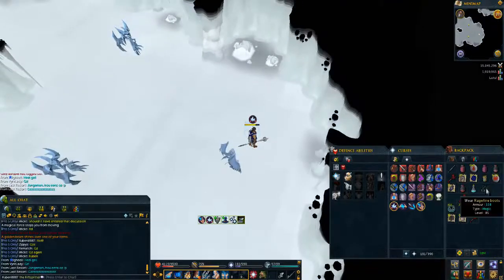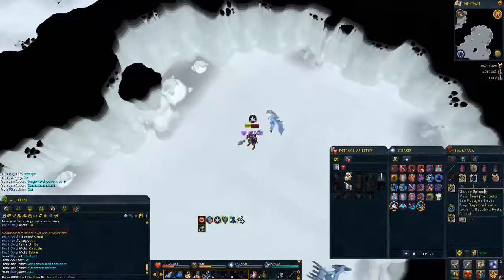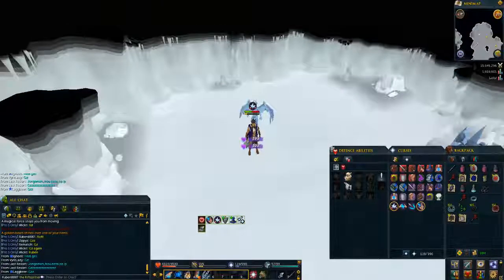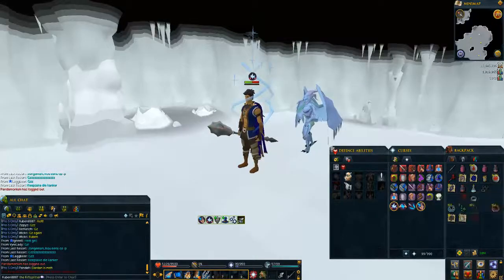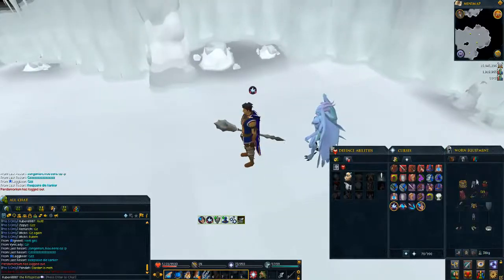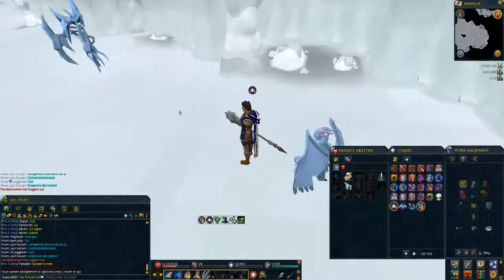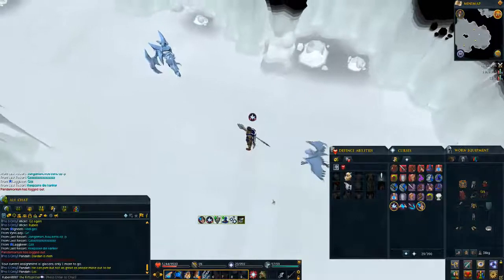Again on the same task — now we get Ragefire boots! I don't know what's happening but this is a second boot on the same task. I'm actually gonna keepsake these — I had a bet with a real-life friend that if I got Ragefires, which would look nice with my outfit, I would keepsake them. So that's the second boot drop of the glacors task, and I actually need one more, which is pretty funny.